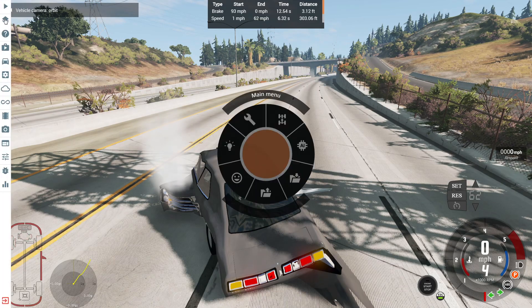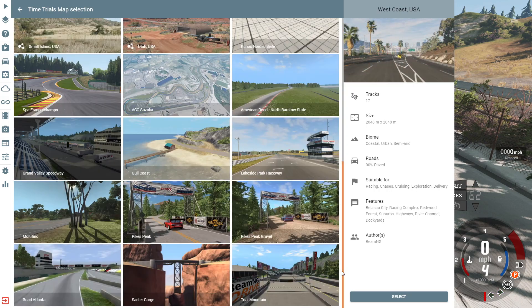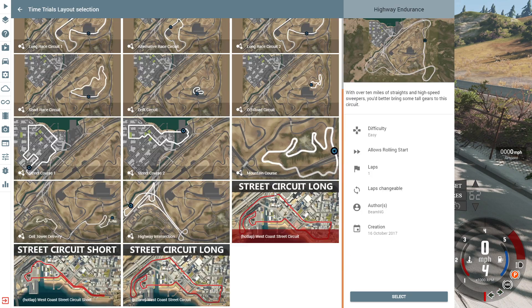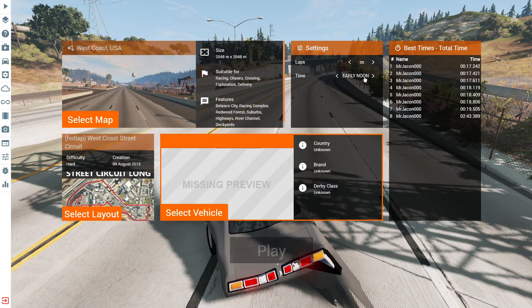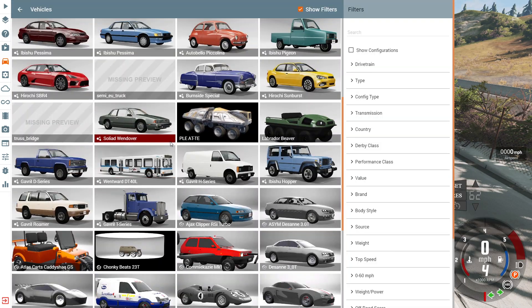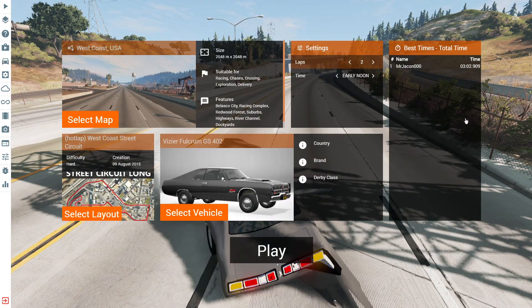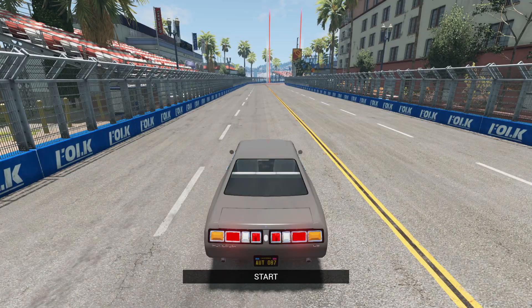Let's stay on this map and do a time trial run at West Coast USA. Let's do a mid-sized street circuit — the long street circuit of West Coast USA, two laps. I'm set up way over here behind the start and finish line, which I think is also the pit road of this time trial. This is a modded time trial which you can find in the BeamNG repository — just search West Coast USA street course or street circuit and you'll find it.